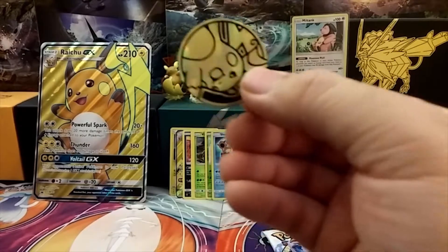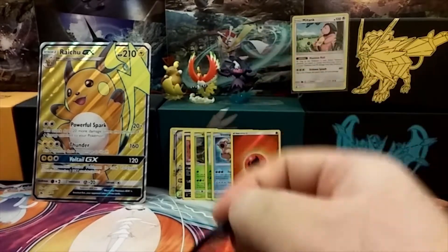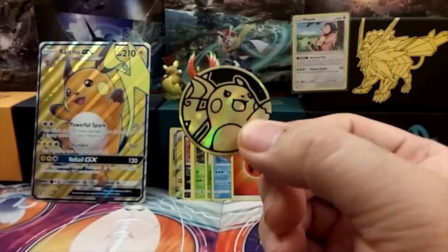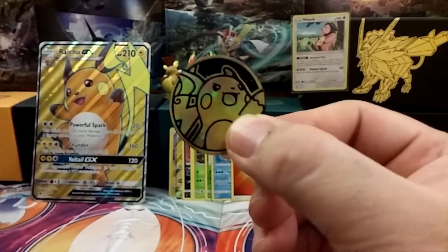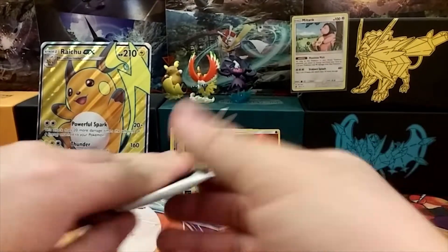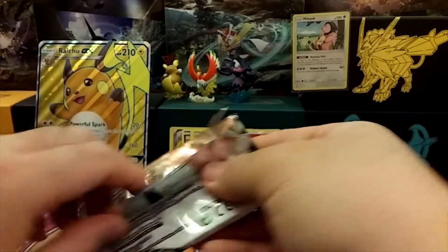I forgot to show off the coin — we have the Raichu GX coin and it looks like it's screaming at somebody: 'Hey, you!' In any way, let's get back to the openings.